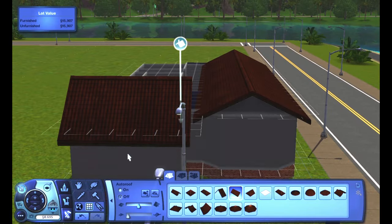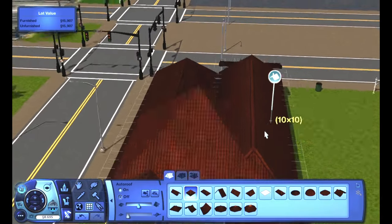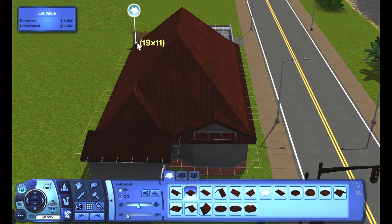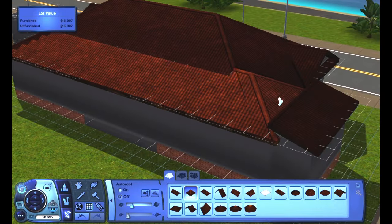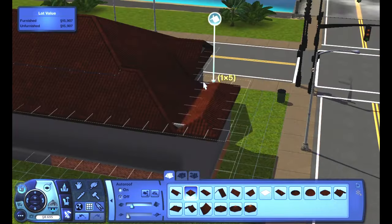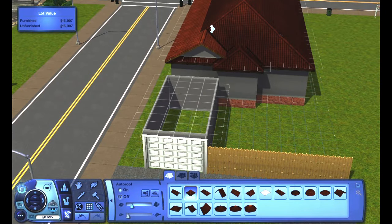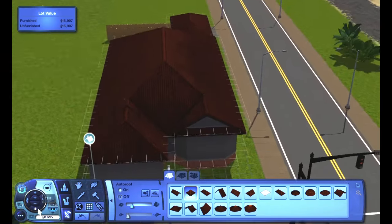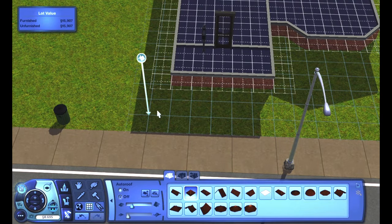With that said, I still wanted to try and keep this house as cheap as possible. I kept it as a bungalow. I still want to try and keep it as affordable as possible so that sims working a couple of jobs, maybe living in an apartment, can afford this within a relatively short time — like maybe getting a couple of promotions, and by the end of the week or even a week and a half, they might be able to afford this after selling their apartment.